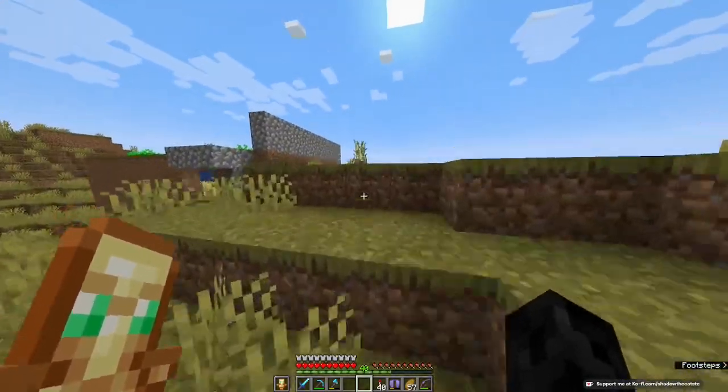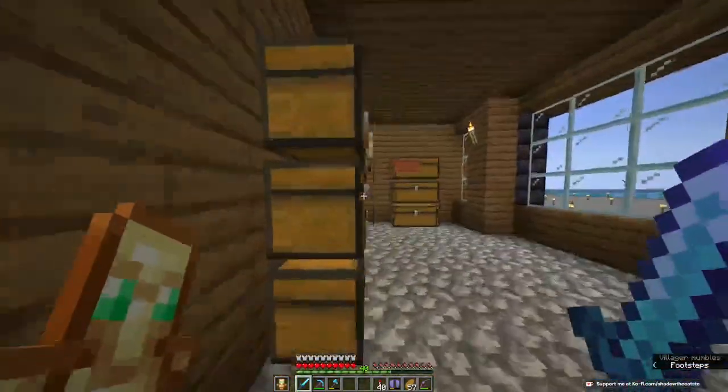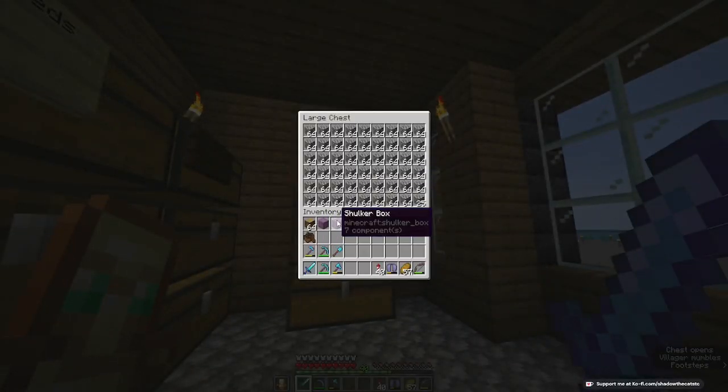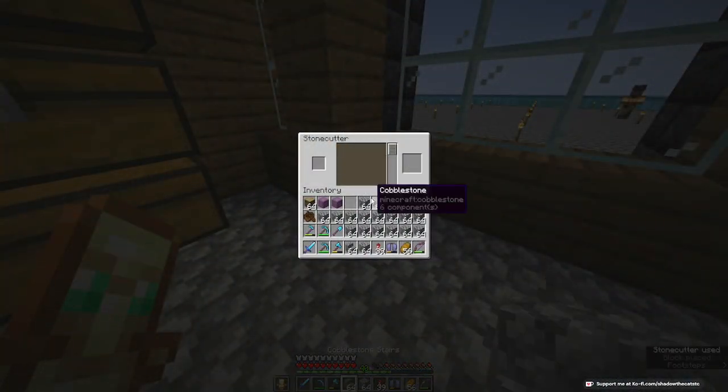Cobblestone stairs, another short one. You can make cobblestone stairs with cobblestone, one for one in the stonecutter. I almost had enough, so of course I grabbed the rest that I needed and stole a stonecutter from my village.